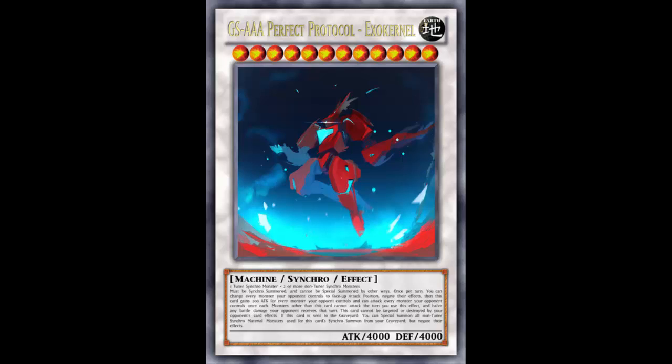Not being targeted or destroyed by opponent's card effects is powerful — we've seen that time and again. It'd be better to be blatantly unaffected, but that's the second best you'll get. Getting the graveyard effect — even if destroyed by battle you're sent to the graveyard and summon the non-tuner materials — is pretty good. But during this format if you're going for it, you're going for Quasar. Let me know what you think in the comments — hope you enjoyed this Fake Card Friday, and I'll be back next Friday with another fake card. Thanks for watching!